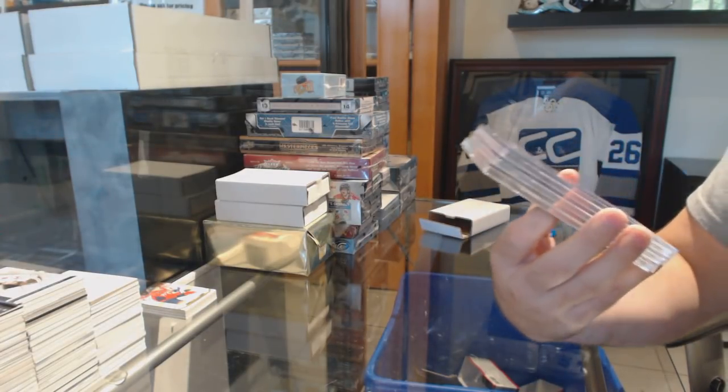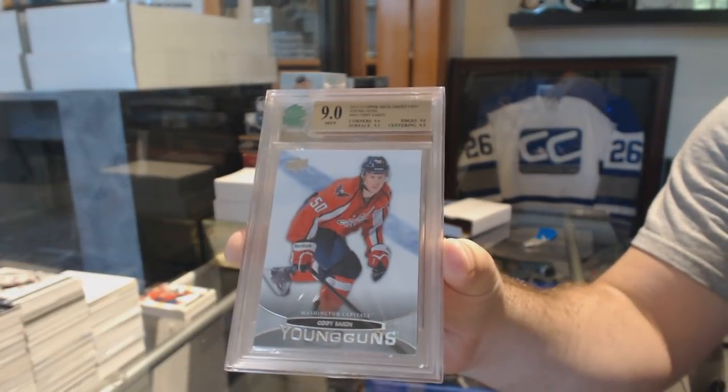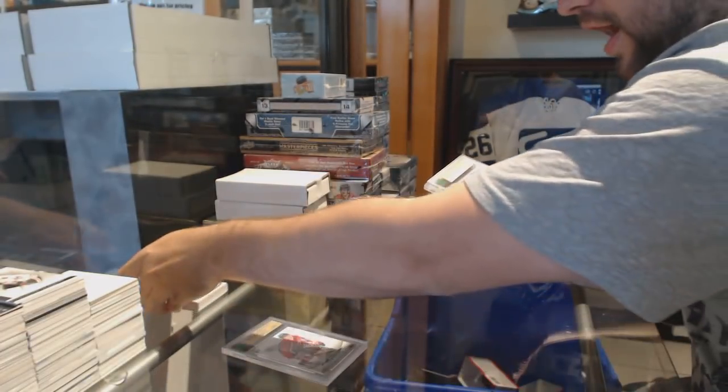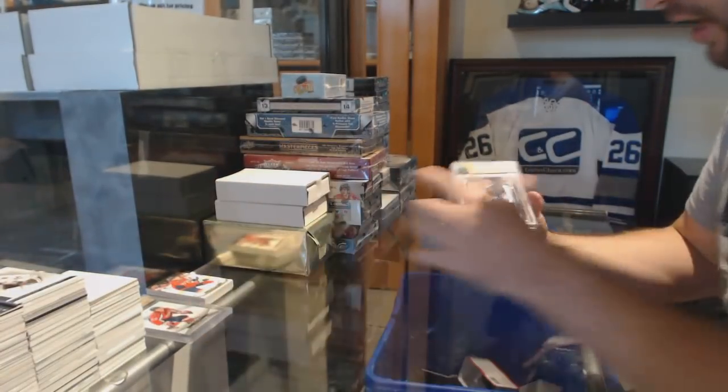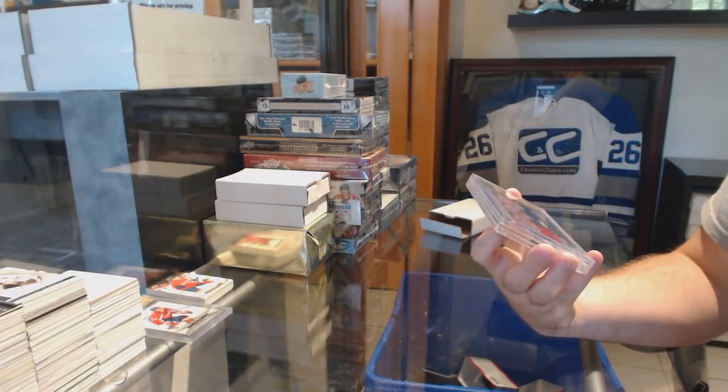We've got an agreed-in-nine Young Guns, Cody Eakin for the Washington Capitals. We've got a triple Young Guns which will be random between Columbus, Montreal, and Buffalo — LeBron Cassian and Ryan Johansen.